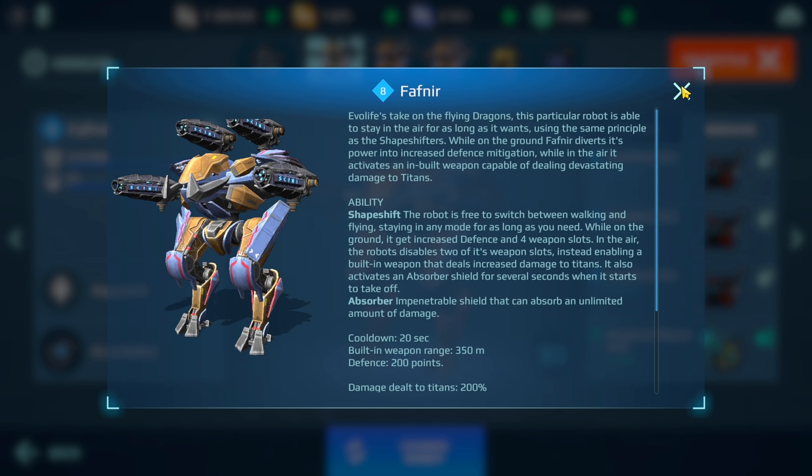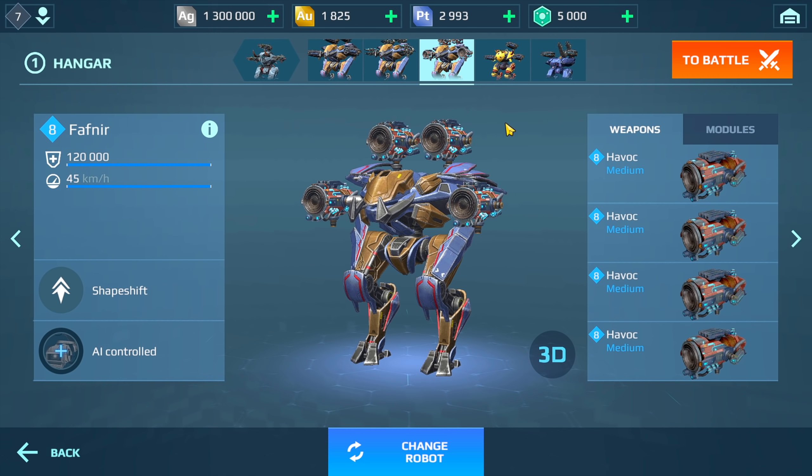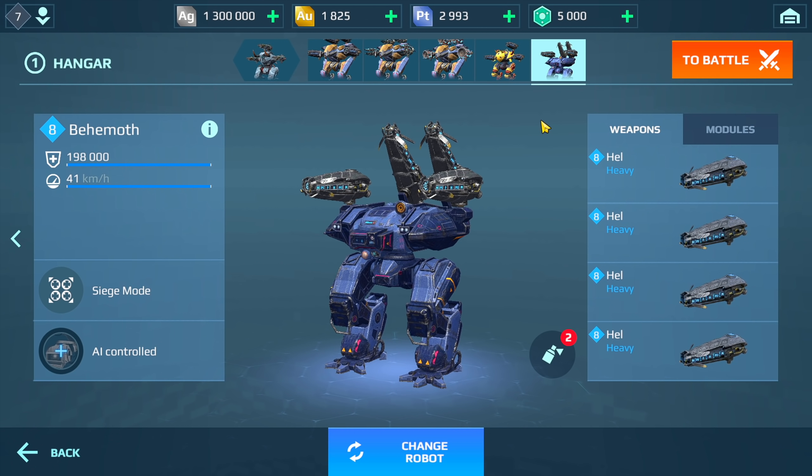I have three of these in my hangar — the test server wouldn't allow me to put four or five. We have the Scatty weapons, the Scourge, and the Havoc. I'm going to play two games and switch up the weapons for the second game. I also have the Ravana and the Behemoth with the Hell weapons.